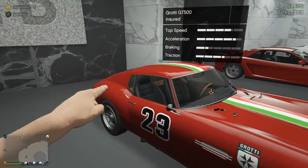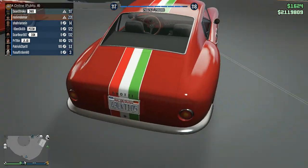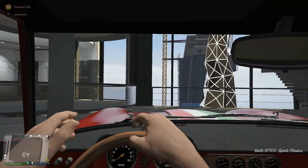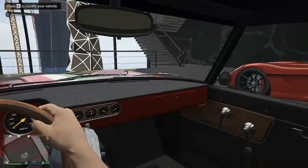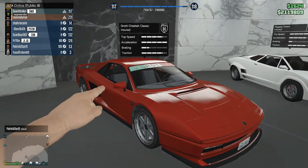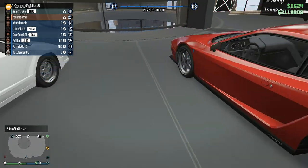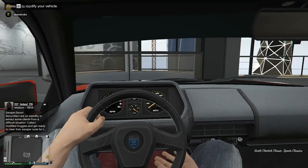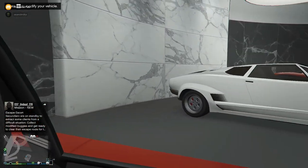The next car is the Grotti GT500, based on the Ferrari 250 GT Berlinetta Classic. It's a classic car I take out during car meets — people freak out wondering what it is because not many people think to purchase it from the Legendary Motorsport shop. It's more of a collector's car. Then there's the Grotti Cheetah Classic, based on the Ferrari Testarossa — it's red, fun, and looks nice, but again it's a garage queen I don't use much in races.